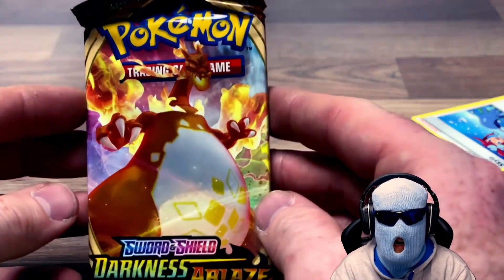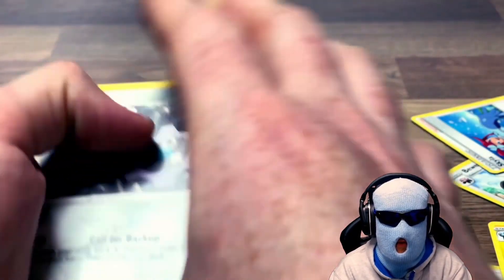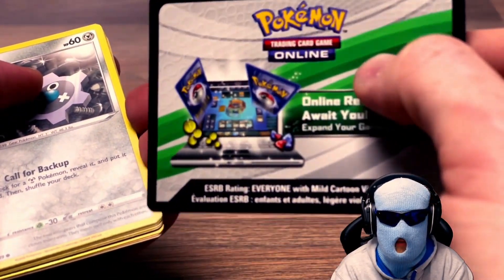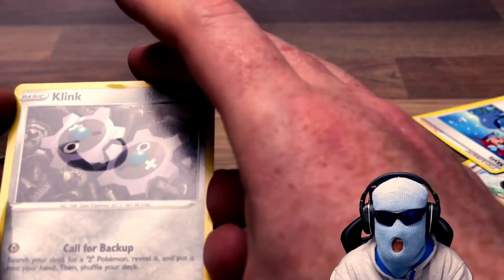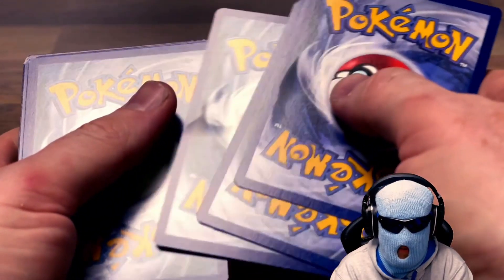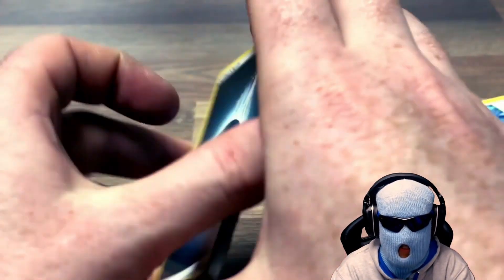And we shall go into our last pack, which is Sword and Shield Darkness Ablaze. Going to have an upside down code card - oh, is white good or green good? Not sure. Upside down. Claim it. Fun fact: in one of the last videos I just did, I said I was saving the code cards to the end. I lost them. I don't know where I put them - sorry about that. I've not lost any code cards this video so far. I just done the card trick.